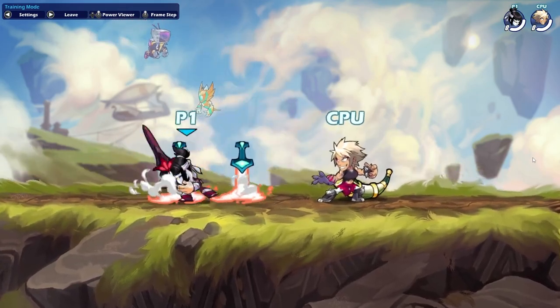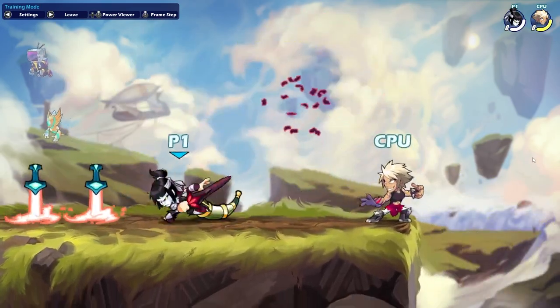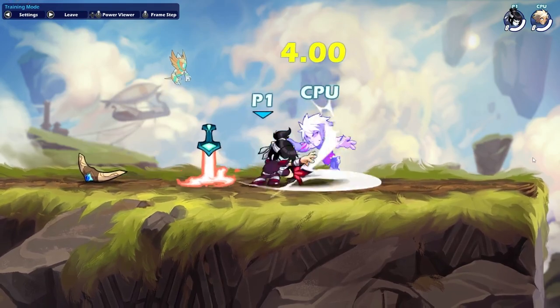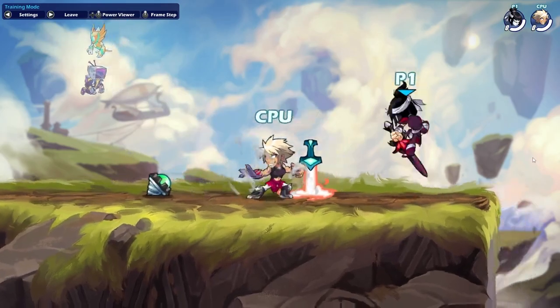But wait, there's more! If your opponent doesn't have a dodge and you're using sword, you can use D-Light Gravity Cancel N-Sig, and there's nothing your opponent can do to get out of it. It's fast, it kills early, there's no reason not to use it. I'm sorry, I just don't like Hattori — it's just a me problem.